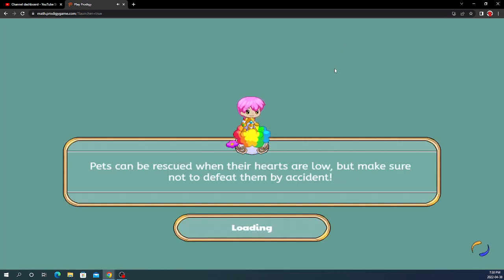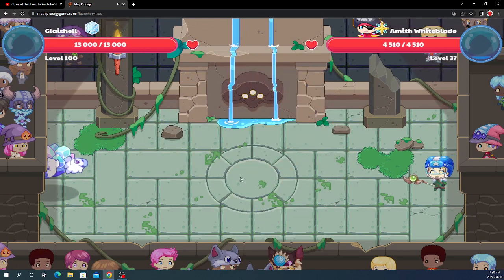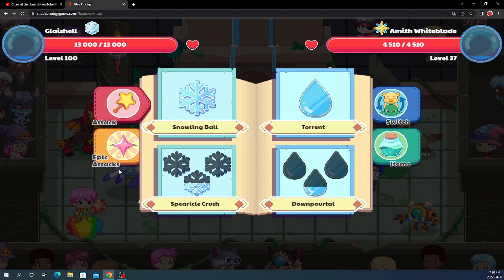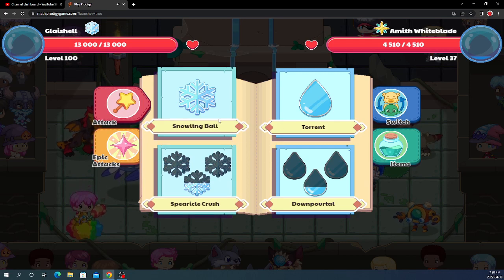Battle! Let's see how much we do. Hopefully we can wipe out this guy in one hit just because he's level 34 and very weak. Alright, we see all the other players. I love the animation of Glace Shell — you probably haven't seen it because it's not in the game yet. No epic attacks — I want to see how much Glace Shell can do just by itself.